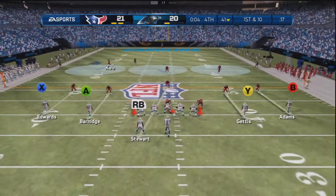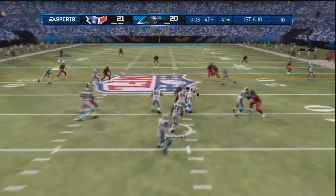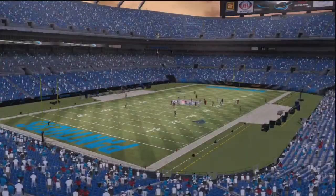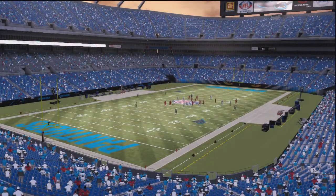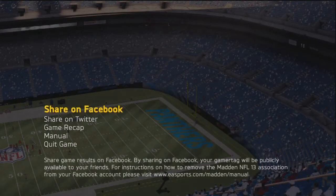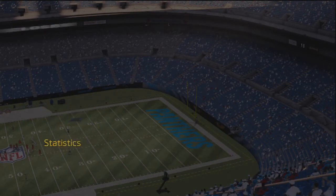As you can see, the last play of the game with five seconds left — they just do a draw play to end it out. So that's that, guys. My first preseason game on the Houston Texans with Hurricanes custom all-man sliders. I end up winning 21-20.